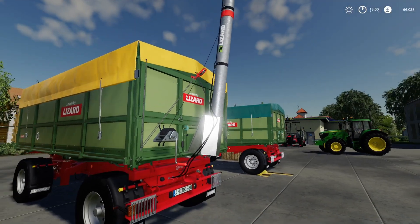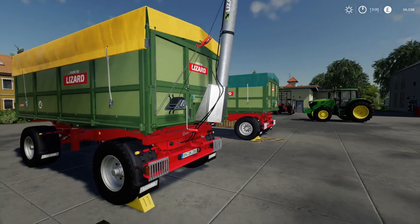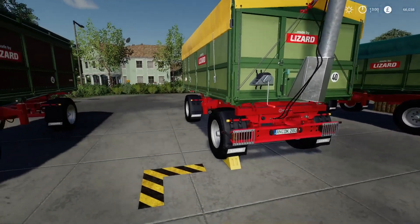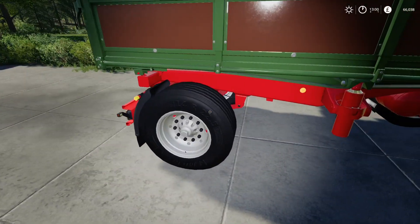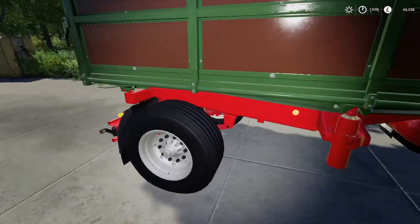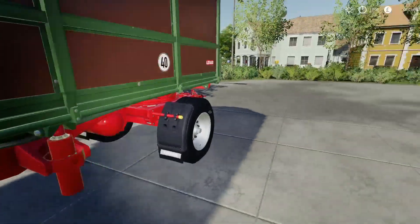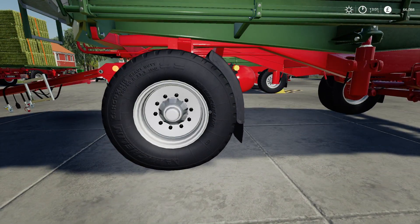The cover costs an extra three grand, which is quite a bit of money for a cover. Or you can have the auger overload attachment, which is pretty cool, and that's an extra two and a half thousand. There are wide tire options - they're Michelins, not Lizards. You've got the standard one and then the Michelin wide.